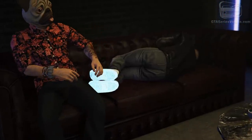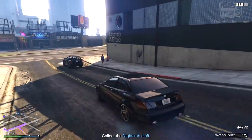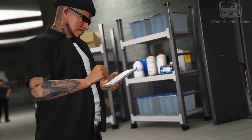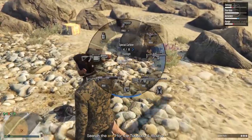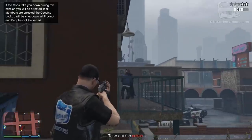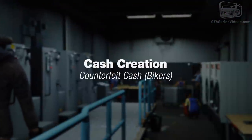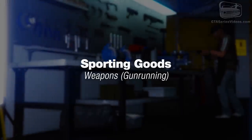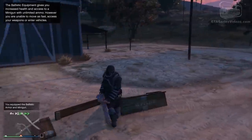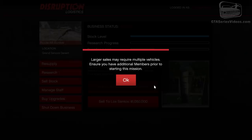With that said, let's discuss the other way to gain goods for the hub: technicians. After the introductory mission, you'll automatically gain the first of five technicians that can work recovering goods to sell. Seven different types of goods can be stolen and stored in your hub by technicians. Cargo and Shipments is the first category — a fancy name for the CEO Special Cargo from the Finance and Felony update. Then there are the five businesses added with the biker update: Printing and Copying, Organic Produce, Cash Creation, Pharmaceutical Research and South American Imports.